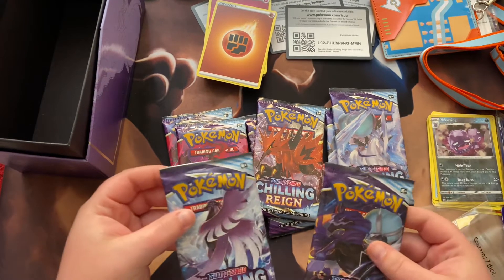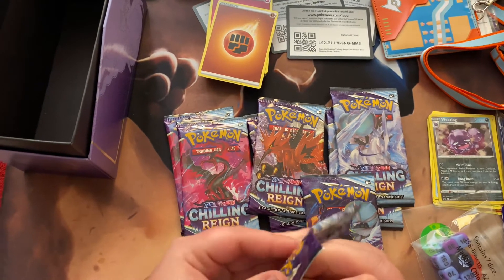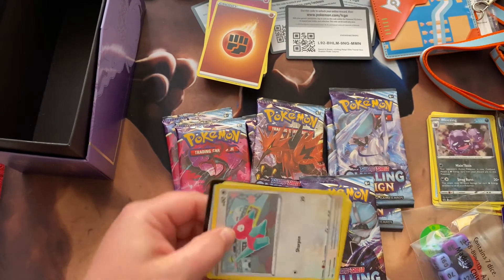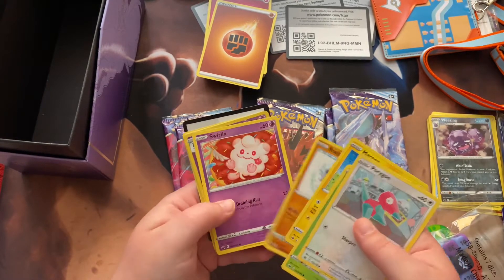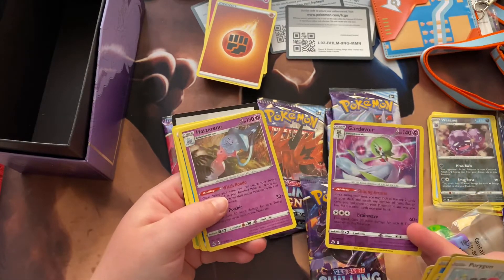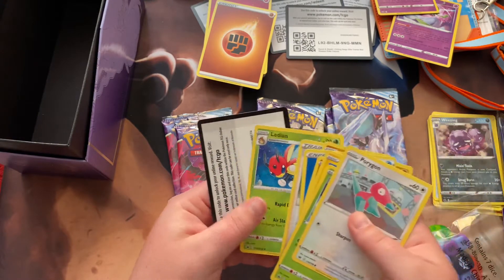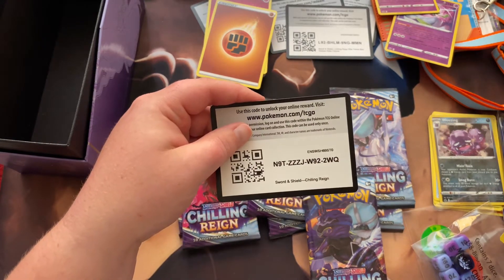There's only one of each of these card design packs. I'm going to open the Articuno one first — Articuno for a reason, uno, you know. Porygon, Grookey, Mareep, Rockruff, Swirlix — oh, he's in a little donut — a Gardevoir Reverse Holo, pretty nice, a Hatterene holo, Energy, Crabominable, Doctor, and Lydian. Not bad. Another code card — go ahead and take it, I'm not going to use them.